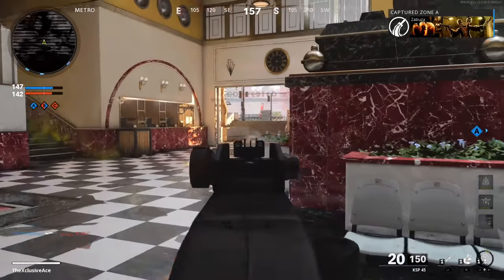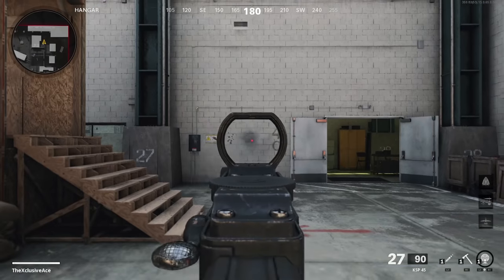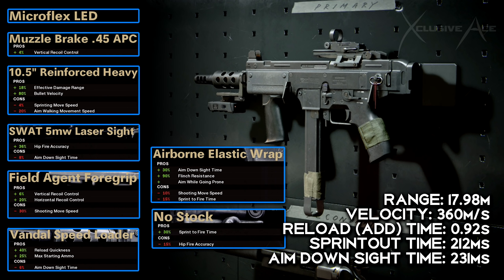For the second class setup we're using the gunfighter wildcard, giving us eight attachments. We've got the microflex LED optic, the muzzle brake — I'm not using a suppressor here because I want to increase the ranges a bit and it helps with vertical recoil control. Same reinforced heavy barrel, the 5mW laser, the field agent foregrip again — combining that with the muzzle brake gives us an even more accurate recoil pattern than the previous setup. We also have the vandal speed loader for near-instant reloads, the airborne elastic wrap for a super snappy ADS time and no visual flinch, and the no stock attachment to bring sprint out time back into balance. Our three shot kill potential is now almost 18 meters, which is great — I treat it like a mini M16 or mini AUG, and one burst kills feel quite easy to get.